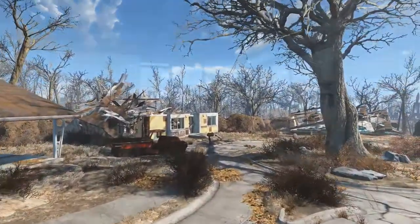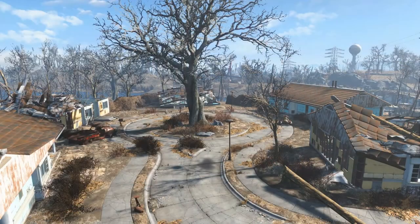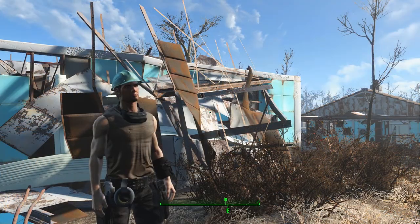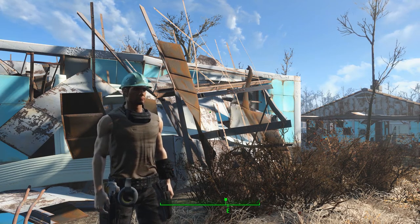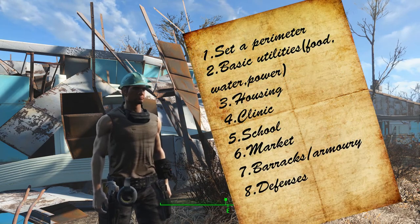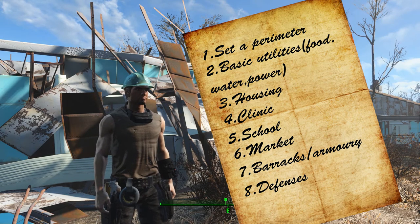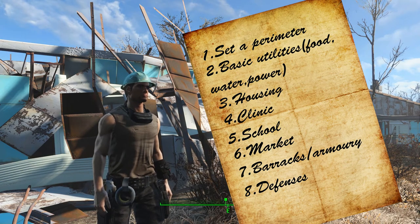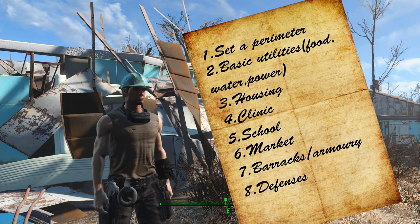The houses are a mess, it's full of trash everywhere, and we're gonna have to work on that to make it one of the best — maybe if not the best — settlement. Being the first one, we've compiled a small list of objectives: we need to set a perimeter, basic utilities, housing, a clinic, a school, market, barracks, and of course defenses. We need to establish this to be fully completed at the end of our build.